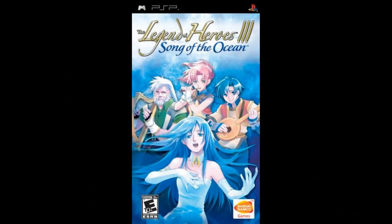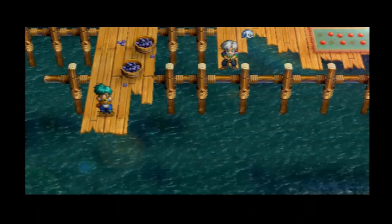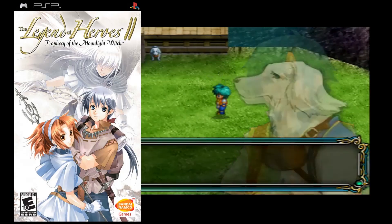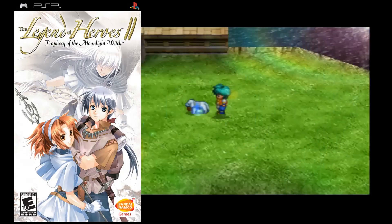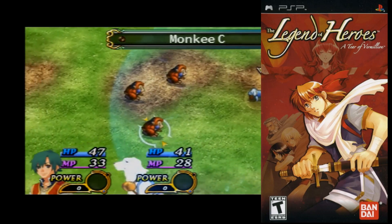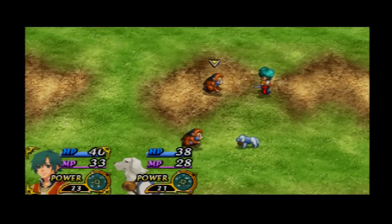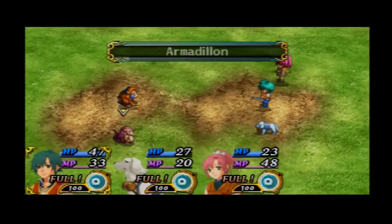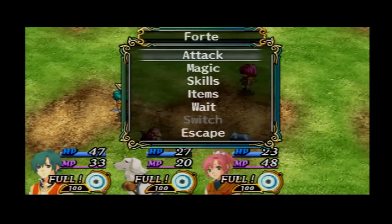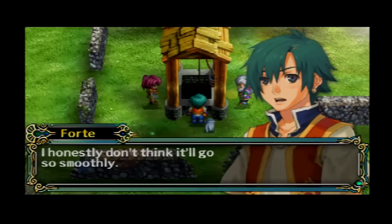And at last, the holy grail: Legend of Heroes: Song of the Ocean. Of course you were expecting a Falcom game in this list. Song of the Ocean is the third game in the very underrated Gagharv Trilogy of the Legend of Heroes franchise. There are three games — the first is called Prophecy of the Moonlight Witch (released as Legend of Heroes 2 in North America), which goes for around $40. Then there's A Tear of Vermillion, a cheap game usually at $20 to $25. But the third one, Song of the Ocean, is $85 to $100. Finding this game is really hard — I barely found any copies on Amazon, and on eBay the copies I did find were in the $100 range complete-in-box.